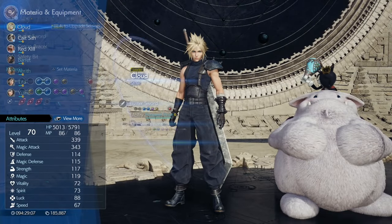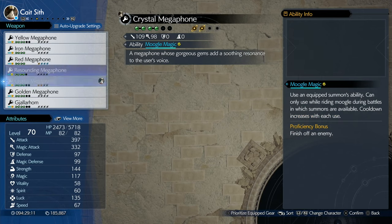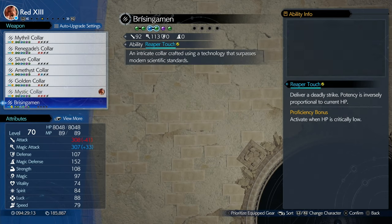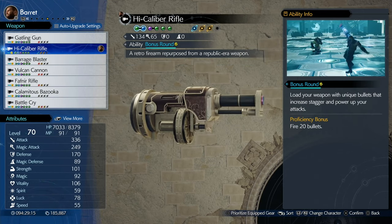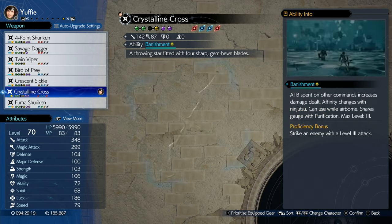What's up guys, Celestra here again back with a quick trophy guide. I was a bit confused about this one so I'm just letting other people know hopefully. This is the Well Rounded trophy, which is for getting all of your characters' weapon abilities and all of their limit breaks from the folios.